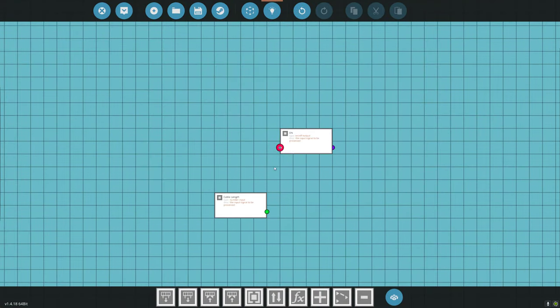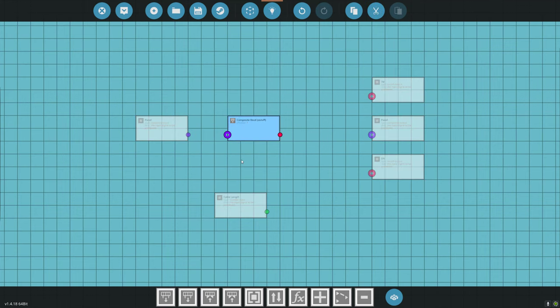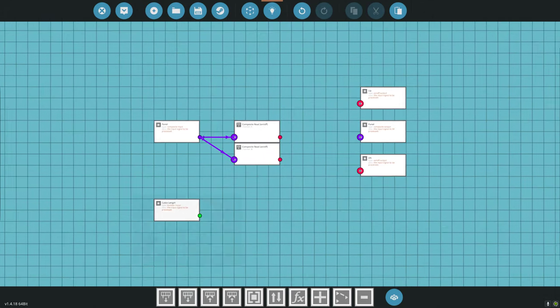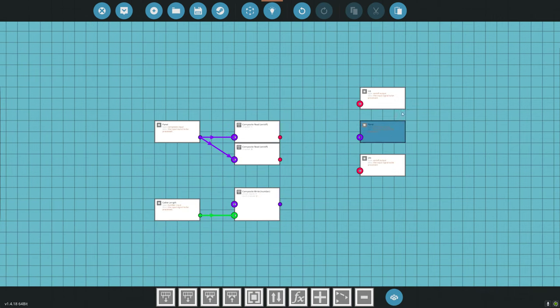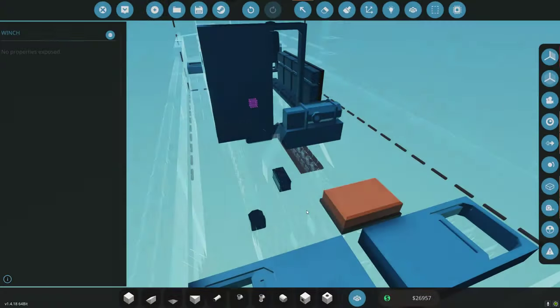We'll make it pretty simple — just toggles, reading on/off. Channels one and three are going to be my toggles. The cable length will write on channel two — that writes a number and goes to our output panel. We have winch up and winch down, so that's pretty simple. We'll update that and it will work in the panel.